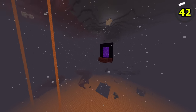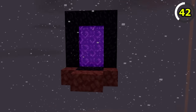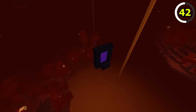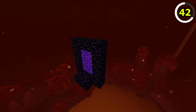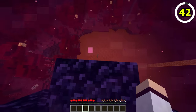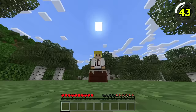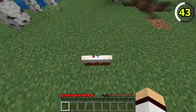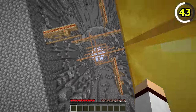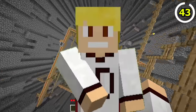In Bedrock, when a nether portal generates in mid-air, it will always generate with netherrack in the surrounding areas. In Java, these portals can only generate with a tiny bit of obsidian, so be careful. Eating cake in Bedrock is a lot funnier than Java, as when you consume each slice, you'll always make a burping sound.